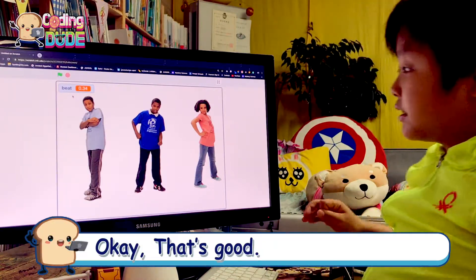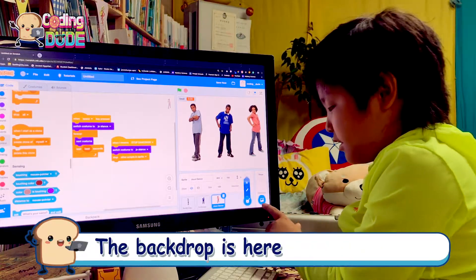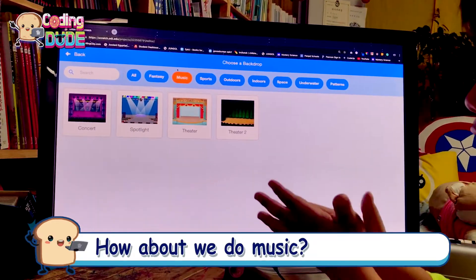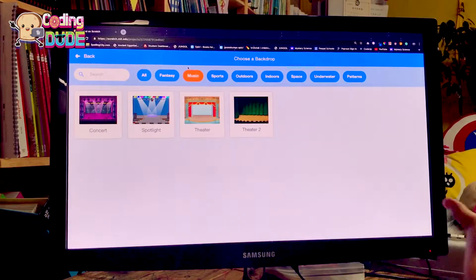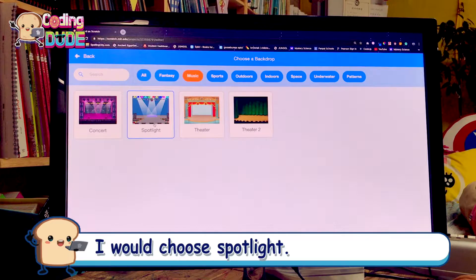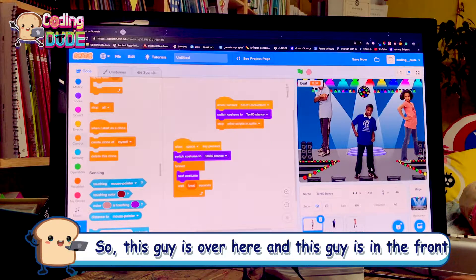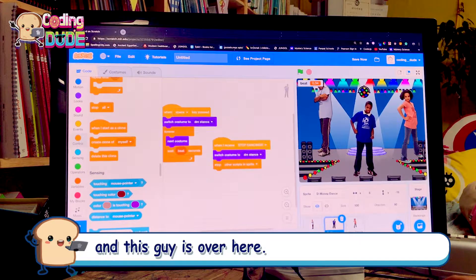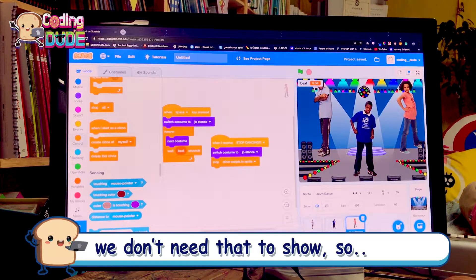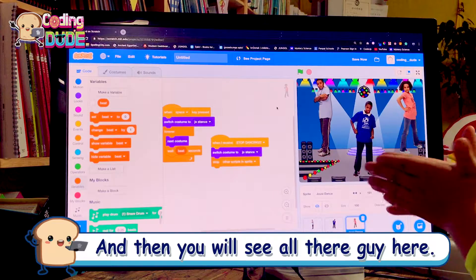How about we choose a backdrop? The backdrop is here, so click on that. How about we do music — you can choose whatever you want. I would choose the concert spotlight. This guy's over here, this guy's in the front, and this guy's over here. The beat variable — we don't need that to show, so uncheck it and you'll see all these guys here.